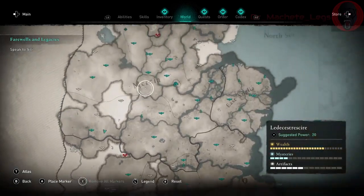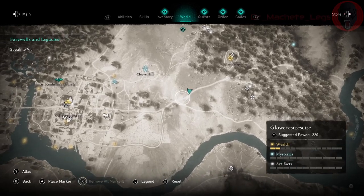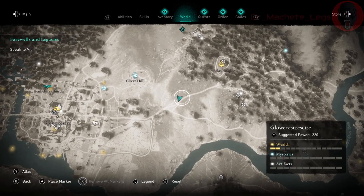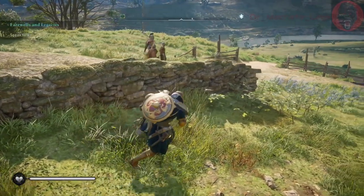We are in the southwest portion of Mercia, right outside the town of Glowkester — I'm sure I butchered that, but that's my best guess. There is a fork in the road right outside the town here to the right, and we are going to be on the northern road.